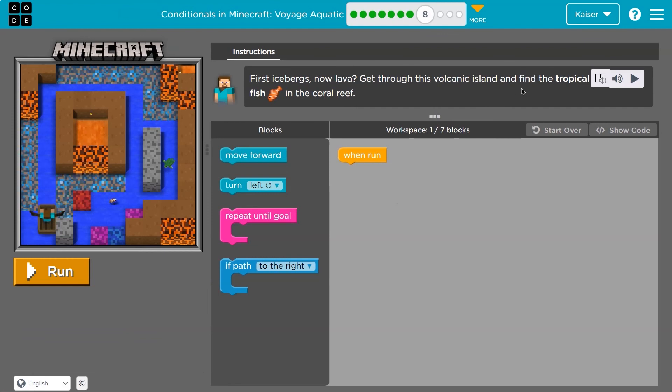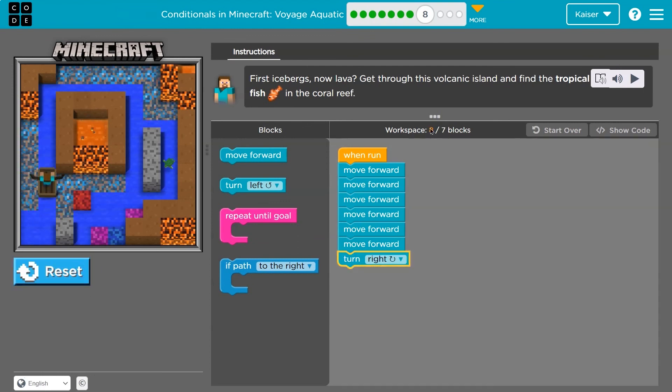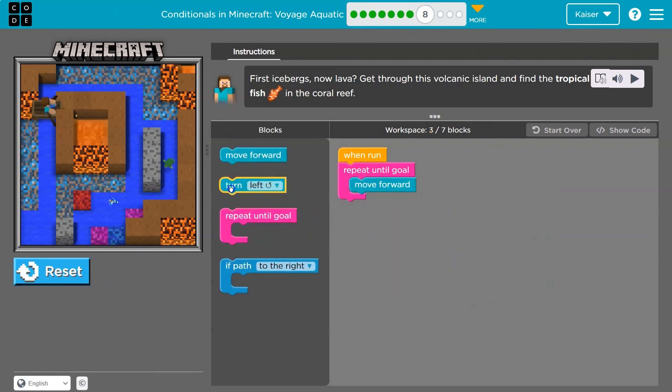First icebergs, now lava. Get through this volcanic island and find the tropical fish. I'm going to start throwing down code — maybe six move forwards and a turn right. This is already getting way too many and we're only supposed to use seven. So rather than doing that, I'm guessing I'll use a repeat like the last level — repeat-until-goal and just keep moving forward. However at some point I can tell I need to turn right here, and way down here I need another right.